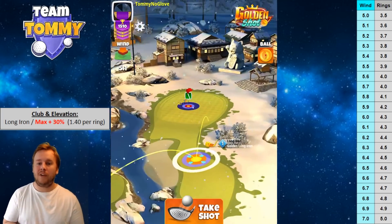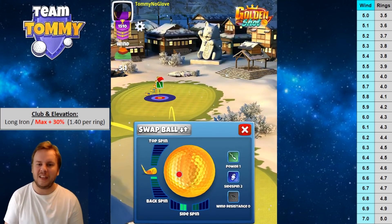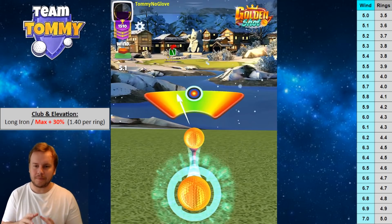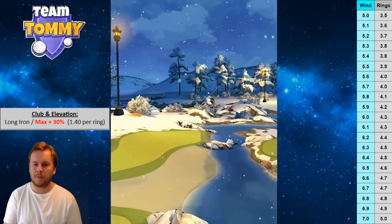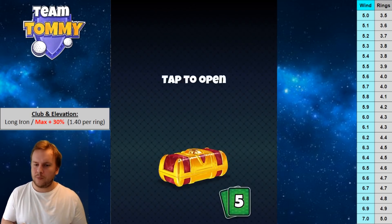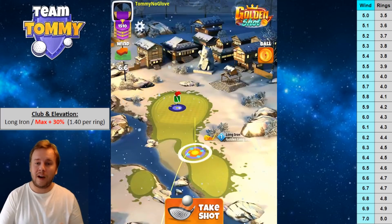Shot one: almost a straight headwind with a slight angle — we measure wind from the pin's direction back. There's a little southeast in the wind. I'm using two bars of left spin, half a bar of topspin; adjustment for 5.1 wind is 3.6 rings. I'm going with curl — ball halfway into the adjustment ring on the left. We missed a little left; that's slightly too much curl for a near-dead straight headwind. We use curl here because side spin alone isn't enough to kick the ball left.